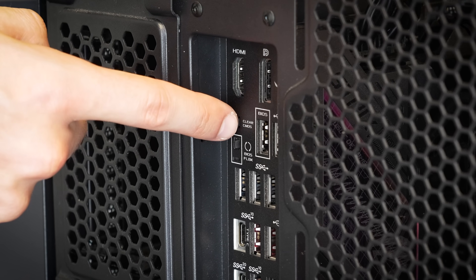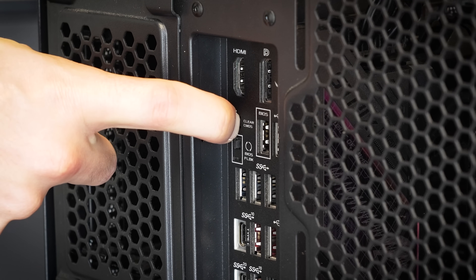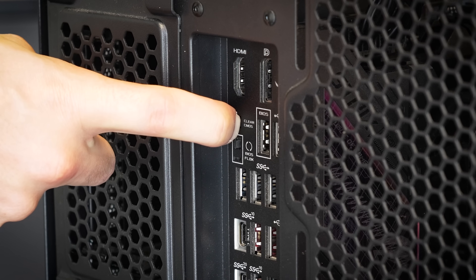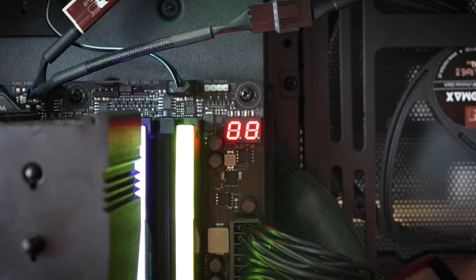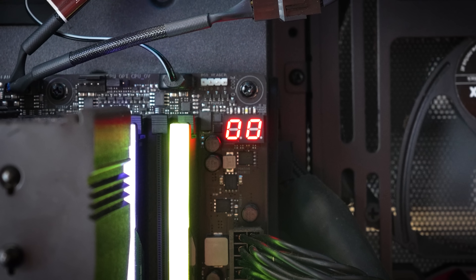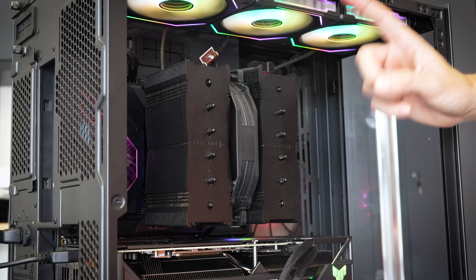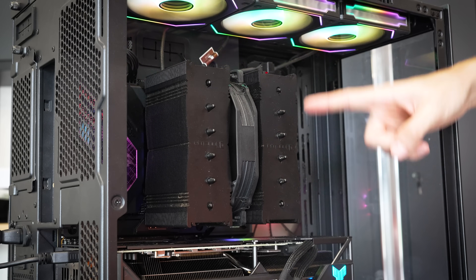This motherboard does have a dedicated clear CMOS button. I'm going to hold that down with the power of the system off in an attempt to clear it. It's unlikely this will fix anything. I'll also jump the pins on the board just to be safe. Let's try powering on now. And you can see it just goes straight to 00. It knows that something is wrong immediately, and the CPU is one of the first hardware checks during a POST process.